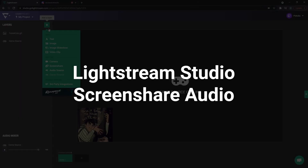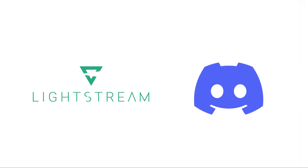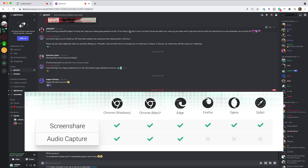To work around all the possible challenges with broadcasting chat audio directly from the console, you can use a combination of Lightstream Studio and the browser version of Discord to broadcast the Discord audio chat with your friends. First, make sure you're logged into both Lightstream Studio and Discord using a browser that supports screen share audio.